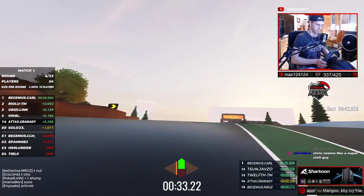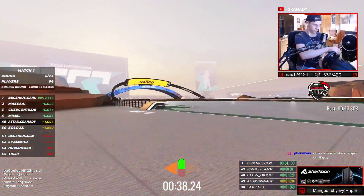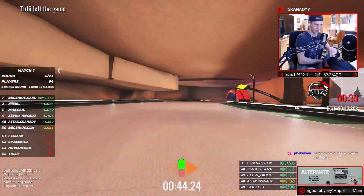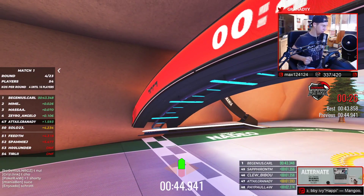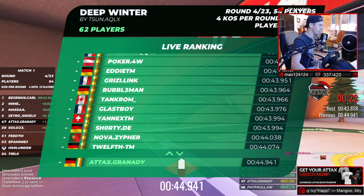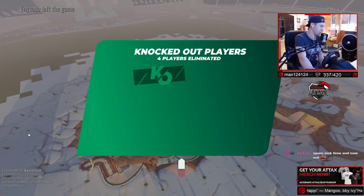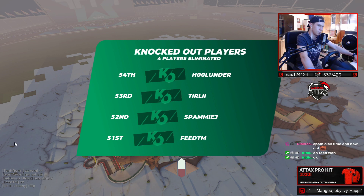I didn't see that coming — I was suddenly so much more outside compared to my other runs. Wait, I'm on yellow. Black and yellow. Spammy, Feet and Spammy — the UTT winner and Spammy. Actually they were so good people. Yeah Feet is good — wait, Feet won UTT right? Who got second again? Was it Barbos?